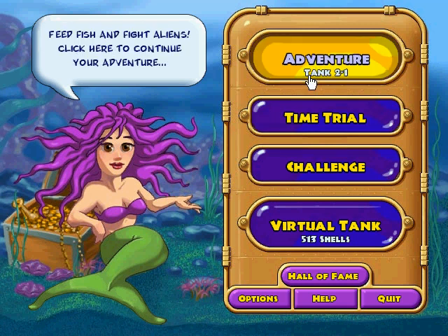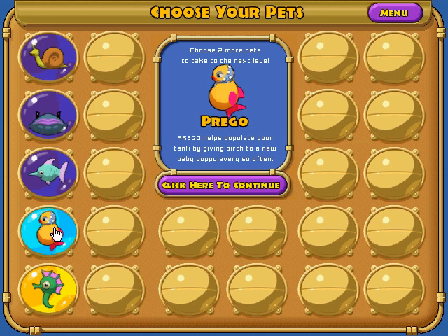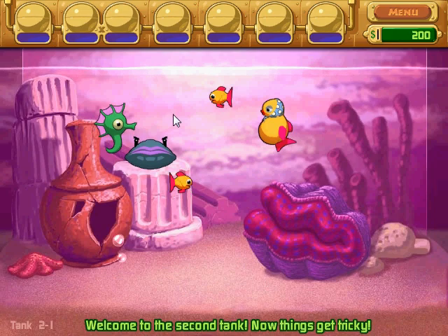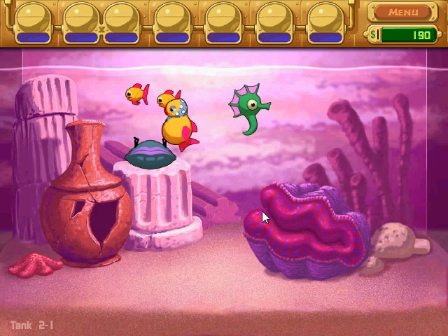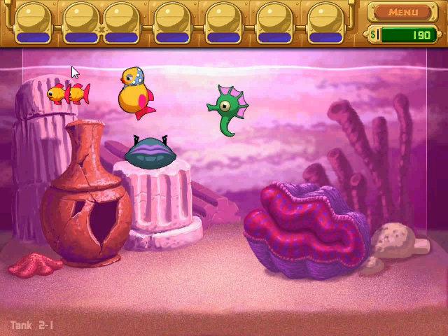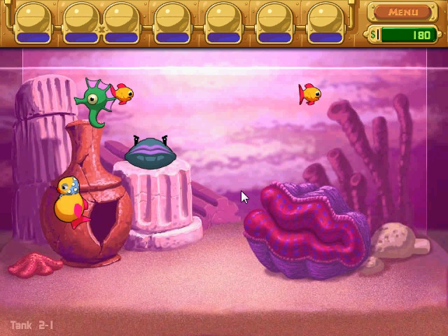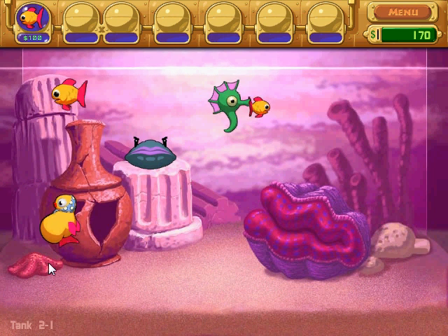Now let's go on to tank 2. I'll take you since you're new — Prego — and I don't need you anymore, Stinky. I'll take Niko. Let's do this. Now things get tricky. Niko's up there. So we got a clam, some columns, some coral rocks, and a starfish. Cool.